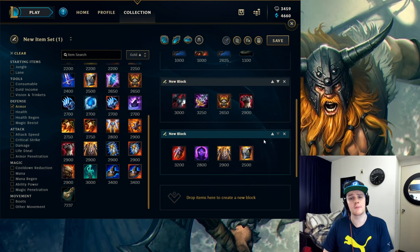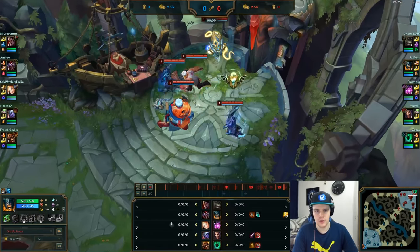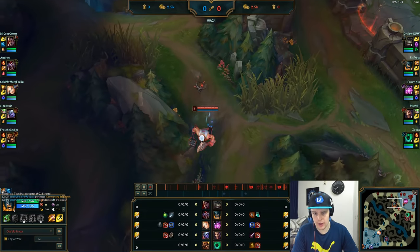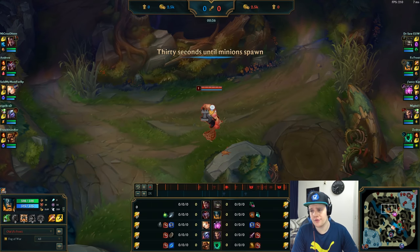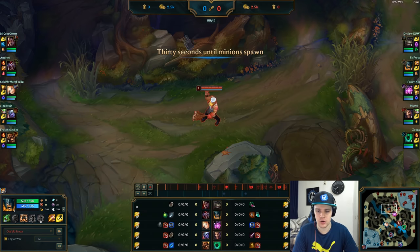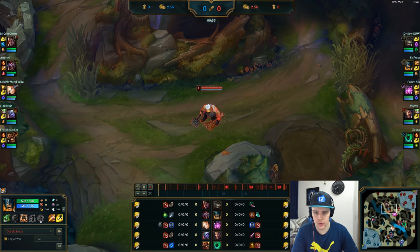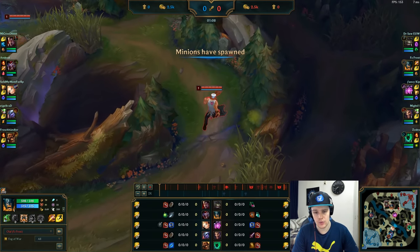If you guys have any questions on Olaf, put those in the comments below. If you've enjoyed this video, please hit the thumbs up button. Let's get right into the gameplay section. Welcome to the gameplay section of this guide — as you can see I am playing Olaf into a Shaco. Olaf is a very strong jungler at the moment and is getting more popular. His strong points are that he's very good at 1v1ing any jungler or really anyone. His passive gives him more lifesteal and attack speed the lower he gets, making it nearly impossible to actually duel him.